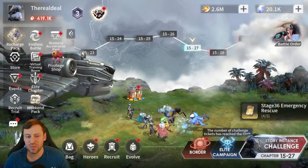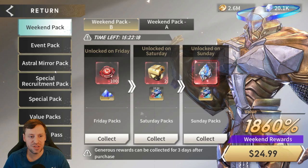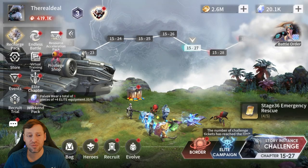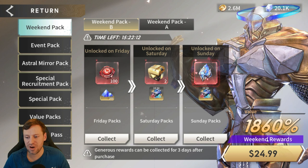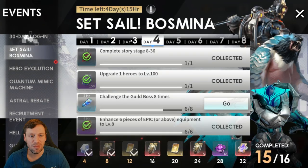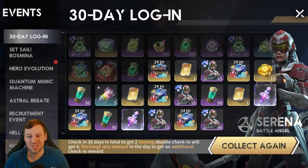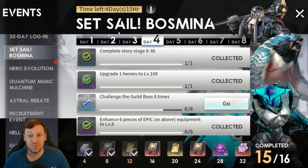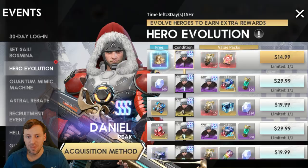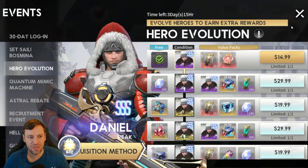Recharge pack — no good for us. Go into the store, if there's any red dots make sure you click them and pick up all those freebies. You'll see a free daily gift down at the bottom — make sure you click it and collect it. Then go into events, make sure you log in and check in to get those rewards. I need to challenge the guild boss two more times to move on to the next day. Pick up this hero evolution — thank you very much.